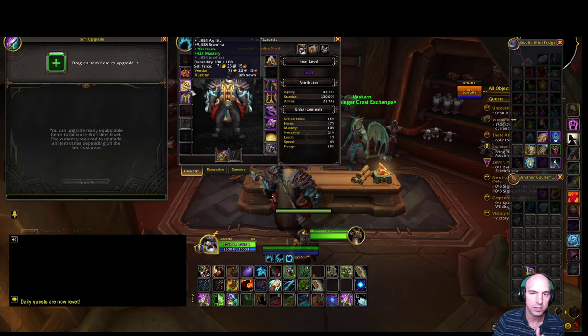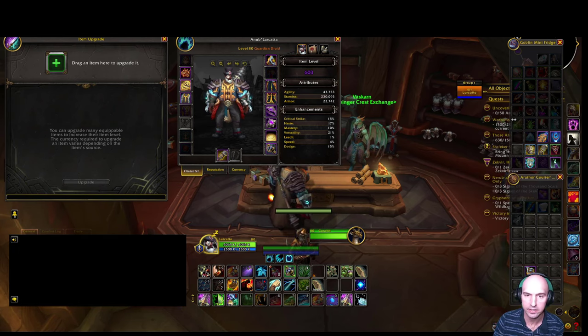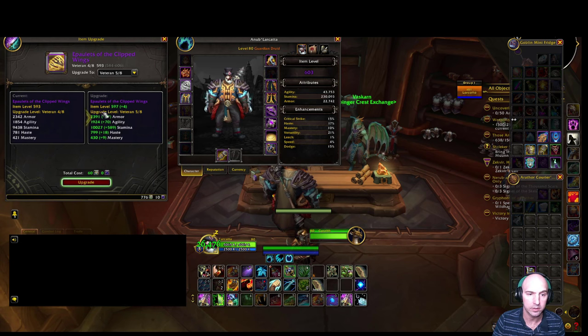To clarify: say this slot was veteran 8 out of 8 and I got a drop with better secondary stats - let's say my current piece has mastery/haste but I needed crit/haste. I could essentially upgrade the new drop all the way up to veteran without spending any harbingers.